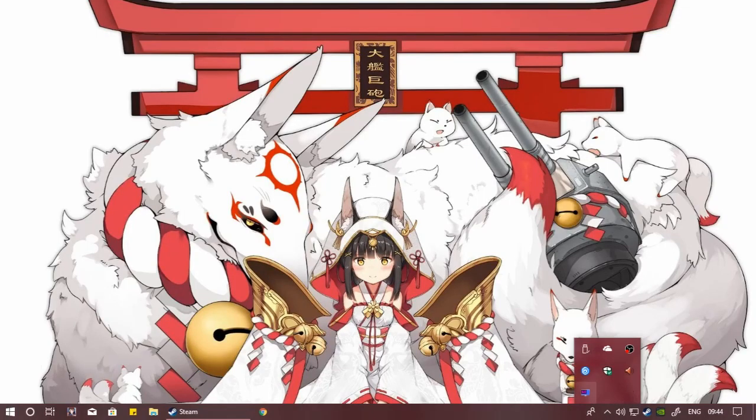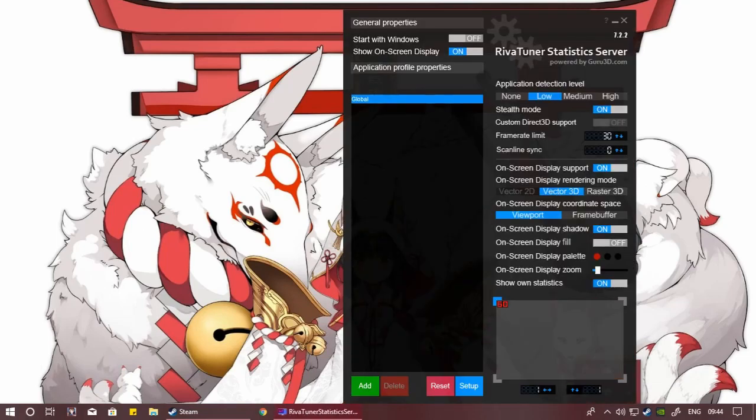You will see RivaTuner is in there — click it, and then you will see right here the frame limit. Mine is set to 30. Setting it to 30 as well because 30 is a pretty good FPS. If you want something like 45, just put in anything you want.